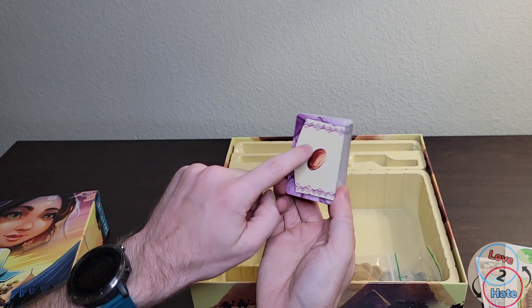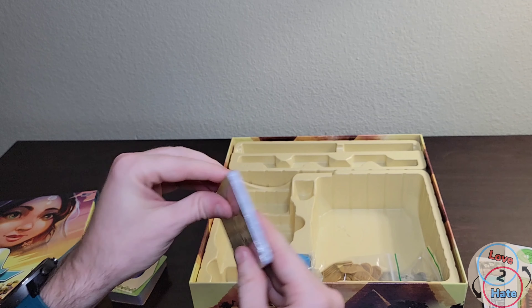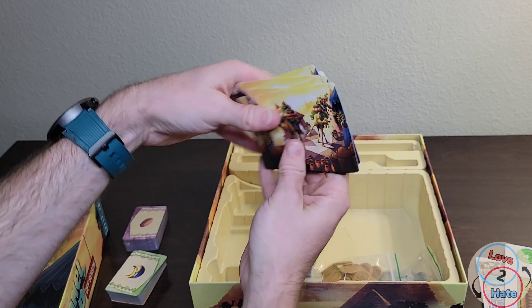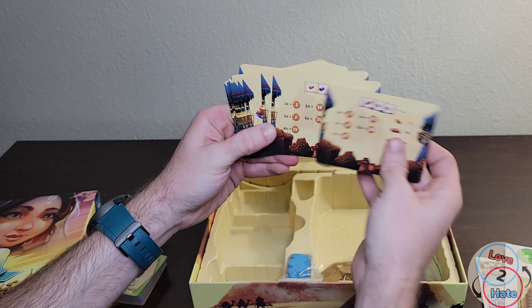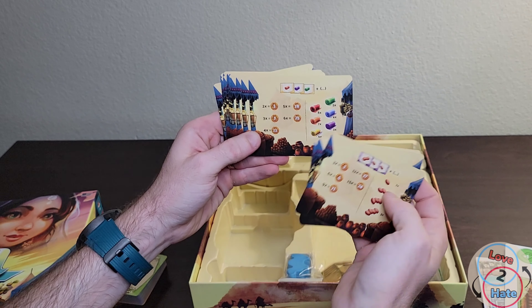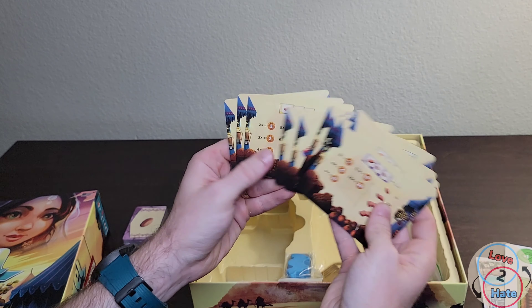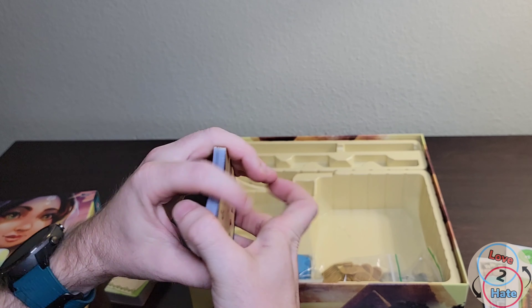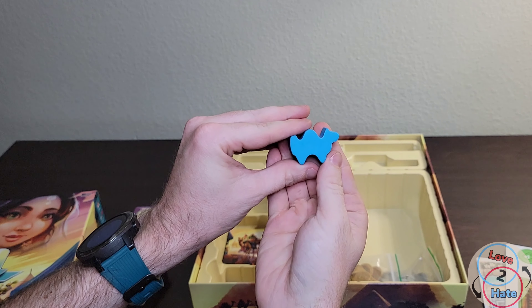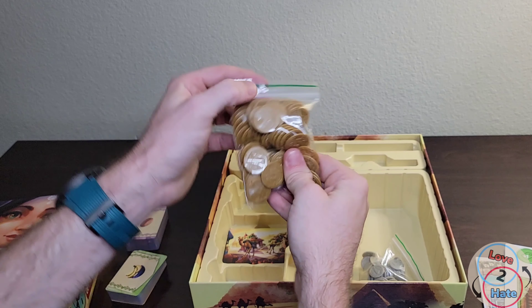There was an expansion to this game — I didn't pick it up, but in the expansion there's another deck of item cards. These might be scoring cards of some sort. The backs have cool artwork, and the fronts look like player aids — or perhaps each round things score differently depending on what card you have out. Don't know, we'll have to play the game to find out. You also get a chunky camel meeple, which is a nice touch.